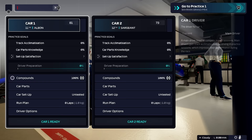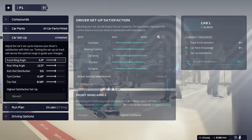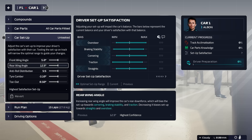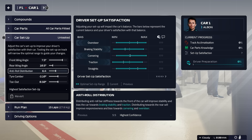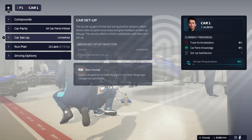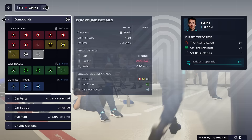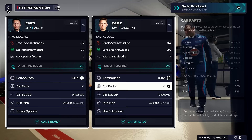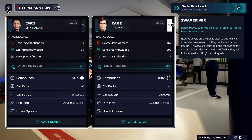Shall we get ourselves into Free Practice 1? By the way, seamless playing this on console — I am blown away. I was a little bit sceptical going into it but it is just as good as the PC version. These sliders are back. What I want to do is experiment a little bit with Alex Albon — keep it balanced for Logan Sargent. For a run plan, we'll go for 14 laps with hard tyres for Albon on standard. For Logan Sargent, we'll keep it all balanced and do a 15-lap run. Let's get into practice one — we'll manage this one.